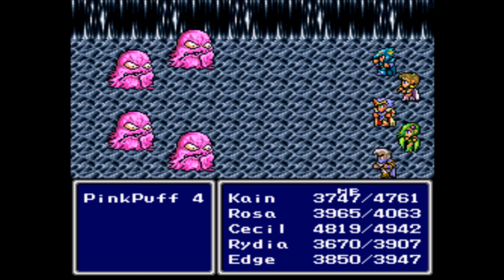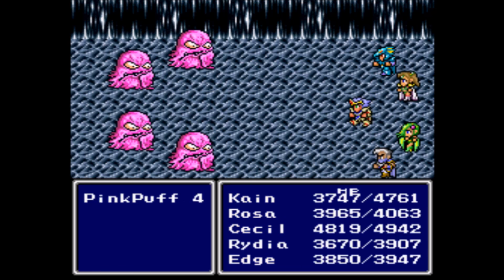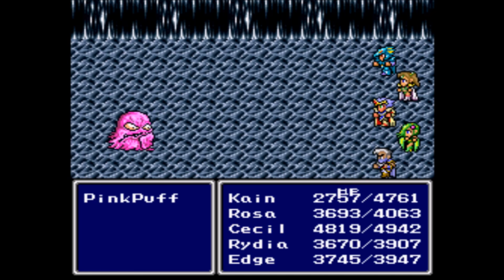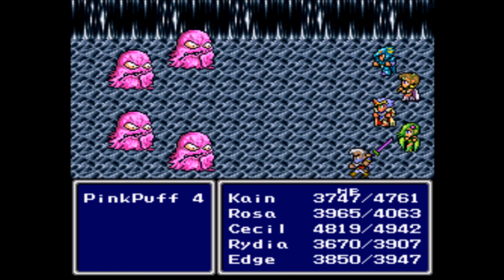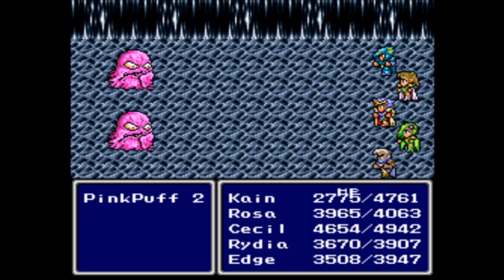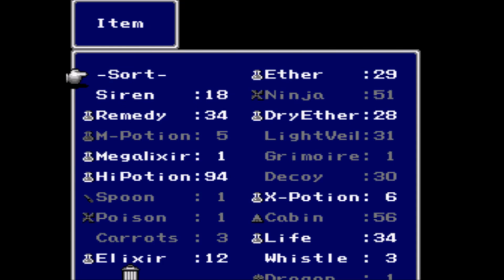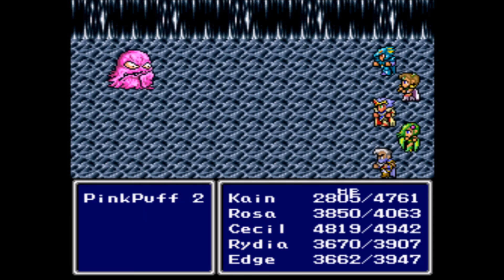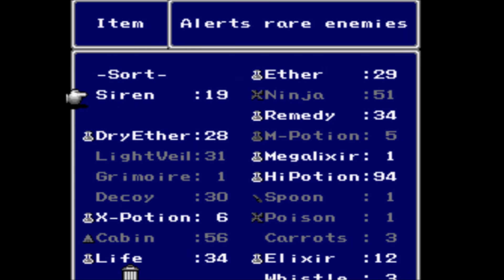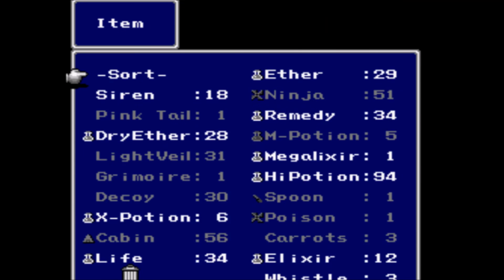Once you get the pink tail, you then need to leave and go to the adamant grotto and get the adamant armor. Do not get all your pink tails at one time — you need to do it one at a time. I know it's highly obnoxious, but if you go there with your pink tails stacked, that little asshole at the adamant grotto is going to take all your pink tails and only give you one adamant armor. So do not do that.